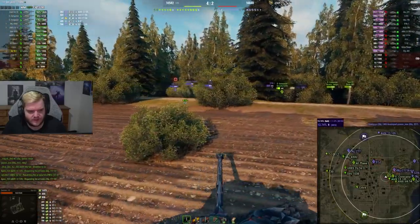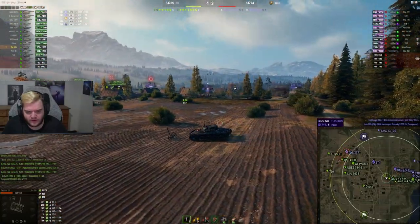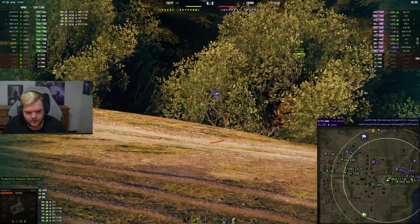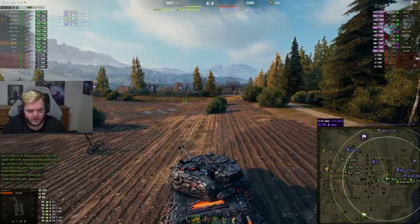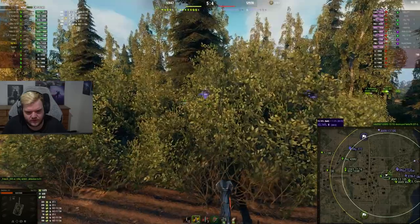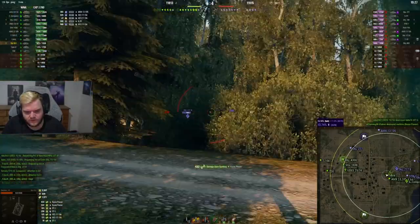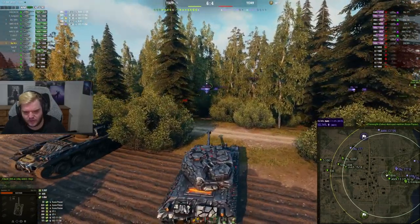We are winning one-two quite heavily — gotta keep that in mind. Not a great game yet, but there's still 14,000 HP left. The main thing here is not to throw. I'll intuition back to HEAT just around the corner, ready to peek the STI from relative safety — gotta be careful of the Tortoise 263 though. He goes down — good for us. We've got another Kunze Panzer, the Cobra, spotted. Even spotting that myself — a bad shot with HEAT, completely my fault.